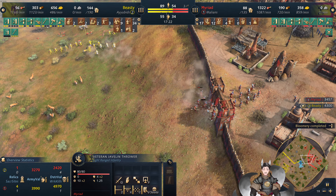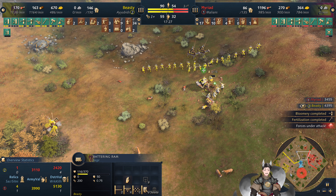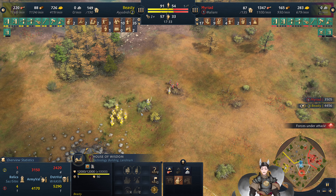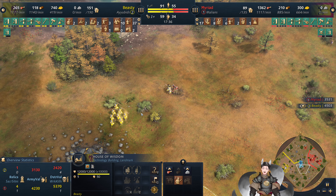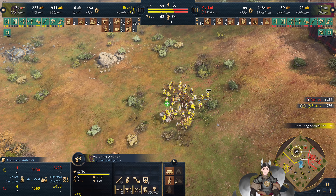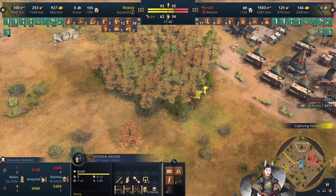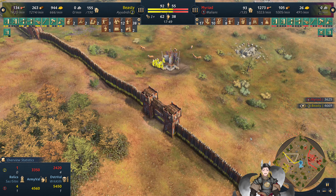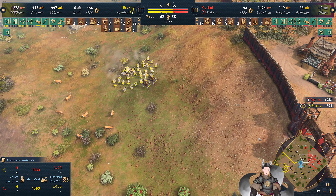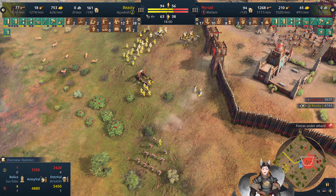The backline archers for the Ayubid player are still pretty healthy. Now all the Javelin Throwers are backing off. The Malian player has a decent amount of food at the moment, and a little bit of gold. Going for Poison Arrows, and now a Battering Ram — no Castle Age at the moment. He can get out some more Bedouin Swordsmen, and food. Actually, you could use that food. A siege dance also constructing the Battering Ram.